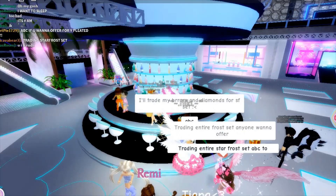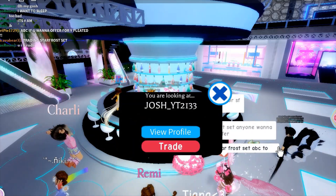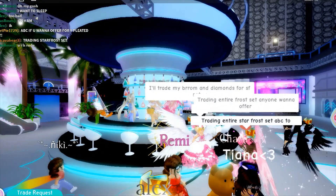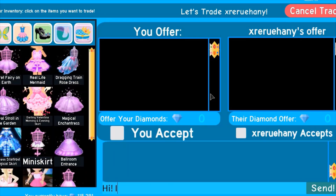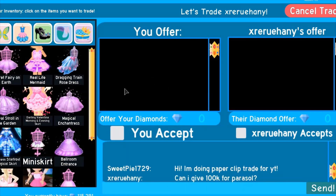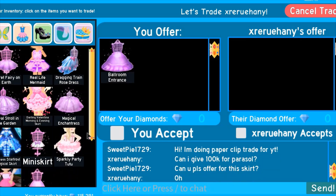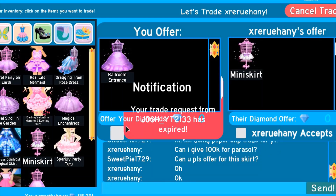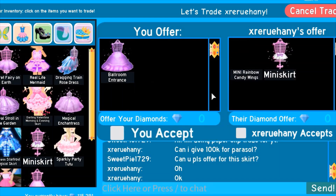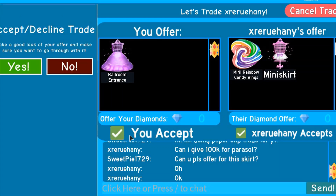We're going to see who can trade us — trading entire Star Frost. We'll trade Tiana maybe. Hi, I'm doing a paperclip trade for YouTube, can you please offer for this skirt? She's actually going to do it. I got mini rainbow candy wings and a mini skirt — yeah, that's good, I'll take it!